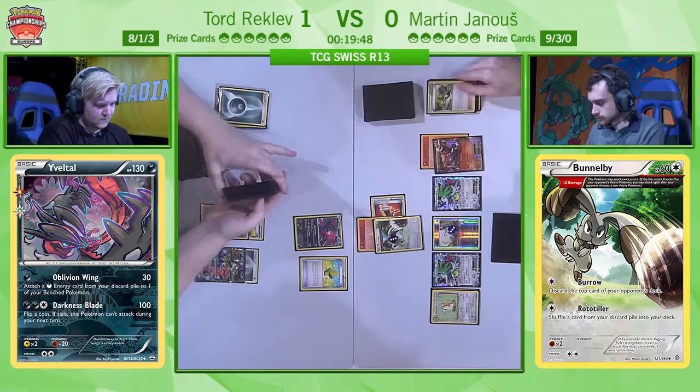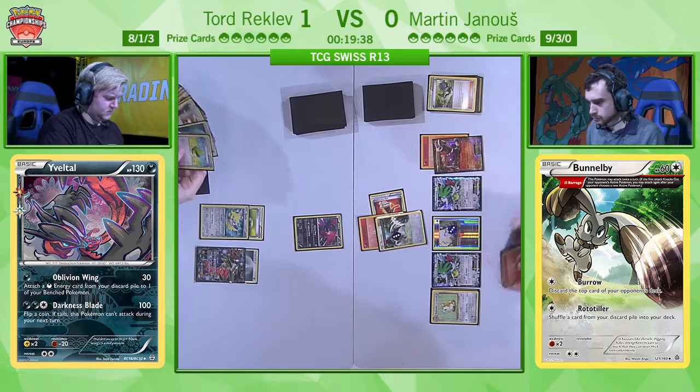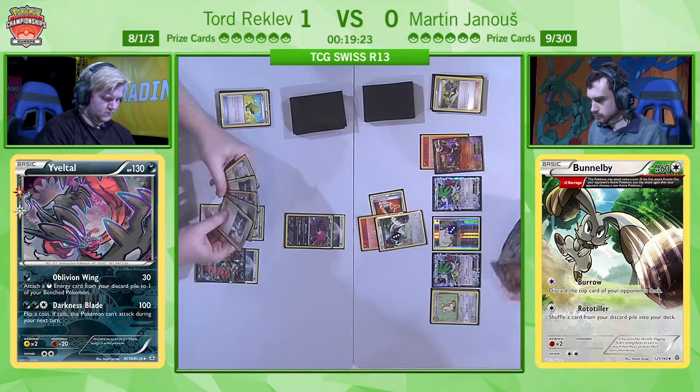It's similar to last game, but Tord is taking much longer to power up his Yveltal EX — and this is exactly what Martin needs. He's not going on the offensive this time and is managing his own resources. Maybe this is paying off because Tord is really struggling — he's managing his energy, trying to keep them in play, but not dishing out much damage right now. He's only trying to get this Bunnelby off the field, but with Fighting Fury Belt, it's going to take two more turns at least.